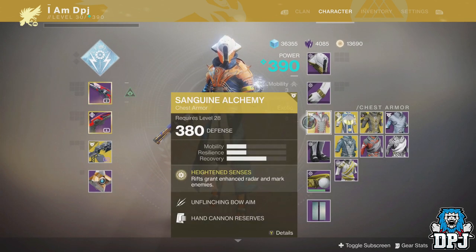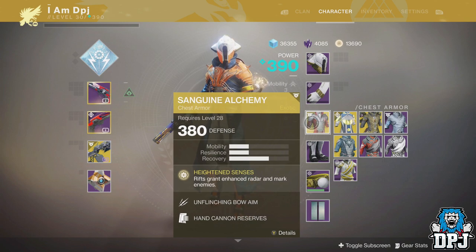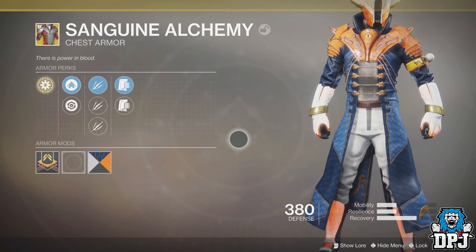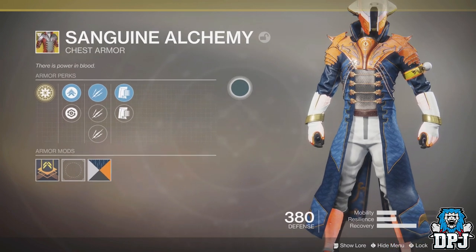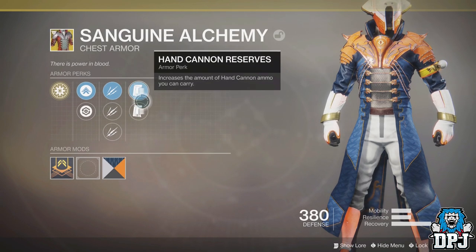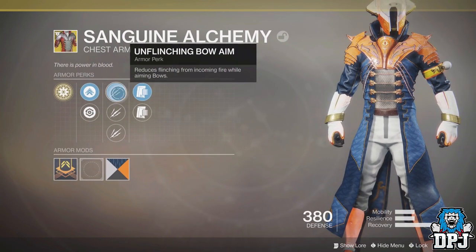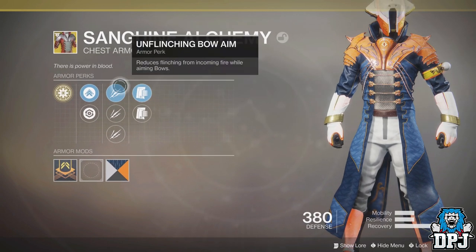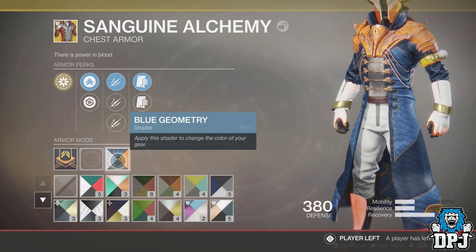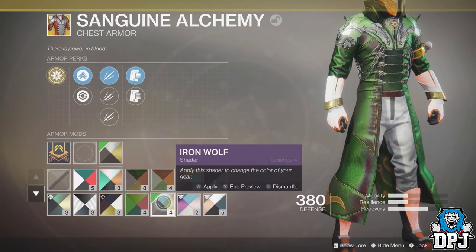The exotic armor pieces drop with their Forsaken rolls, which is amazing. It leads me to believe that when Forsaken drops, heroic adventures on flashpoint planets will drop new Forsaken exotics as well — though that isn't confirmed. The roll I got on my Warlock chest piece is pretty cool: Unflinching Bolt Aim, Unflinching Linear Fusion Aim, and Unflinching Kinetic Aim, with Hand Cannon Reserves and SMG Reserves — a great taste of how exotic armor will roll in Forsaken.